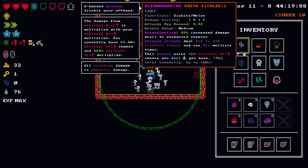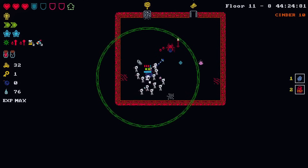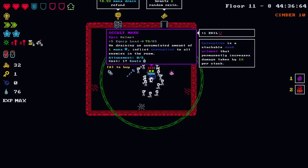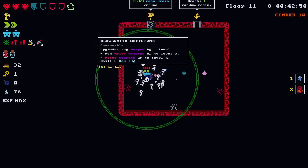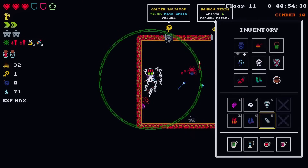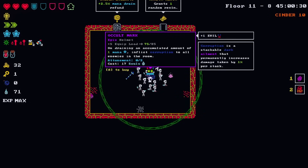I lose my offhand if I - yeah, I should probably buy that. Lightning staff, occult mark on draining an accumulated amount of mana. Plus 17 souls - our current is pretty bad. Pixie dust - minus one evil. I'm not gonna think about the trade, I don't think it would be super important. I can't use it apparently - our weapon's already high enough. This definitely makes things more interesting. I think I'll put it on.